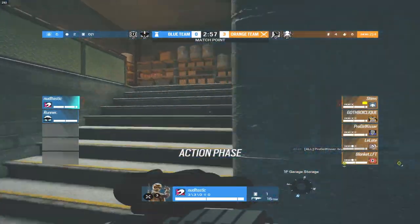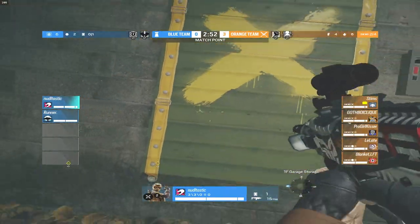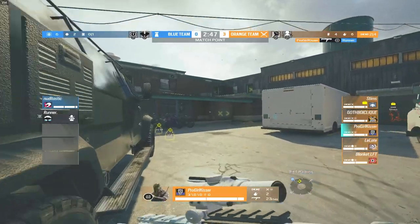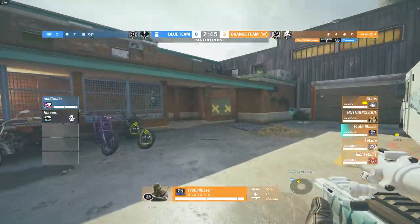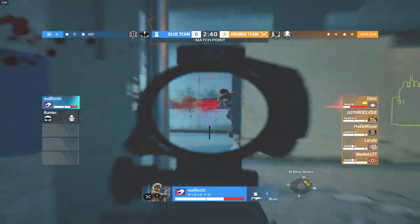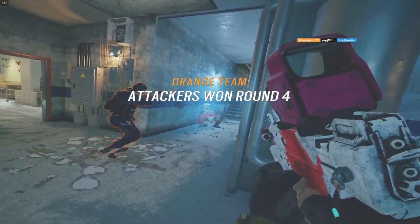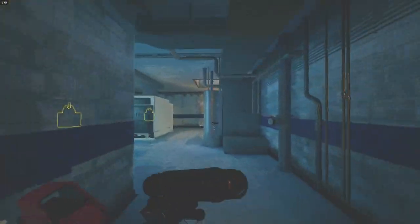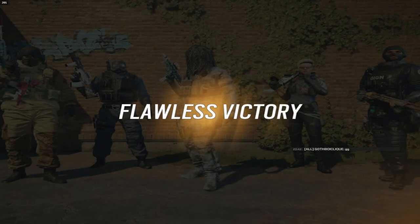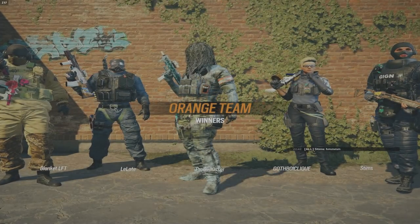First round on defense for the champ players. They chose to go to the downstairs bomb site first, a little different from the plats who went to CCTV first. Noodle tries a spawn peek and Runner does too, but Pro Girl Kisser gets the first frag of the round onto Runner. Twitch and Blanket have already rushed all the way down to Blue. That's a 4-0 coming from the plat players — the champ players go down 4-0. GGs to the plats, flawless victory, and we move on to map two.